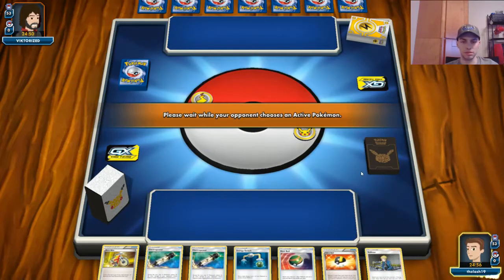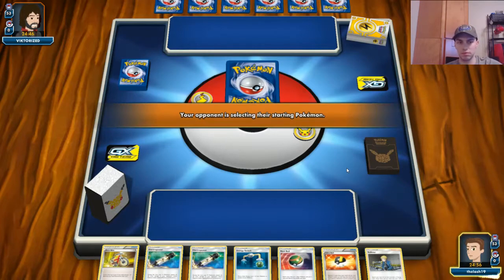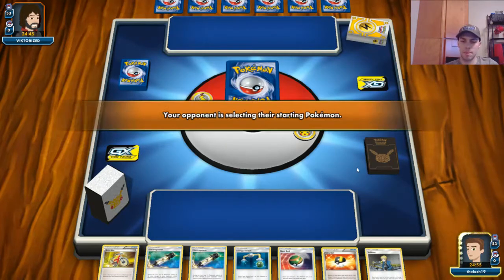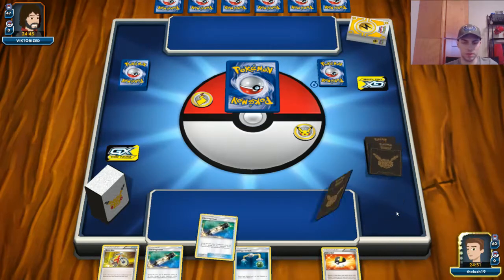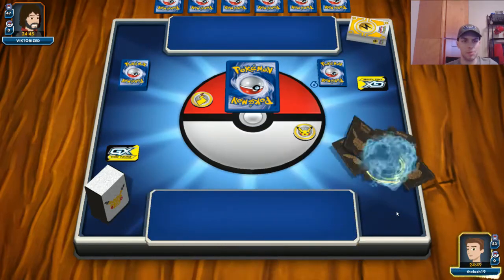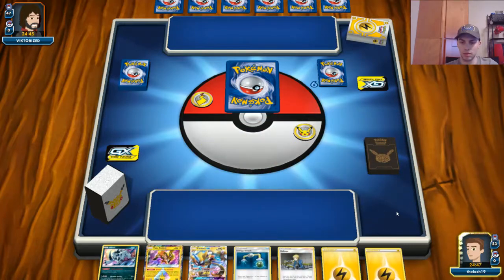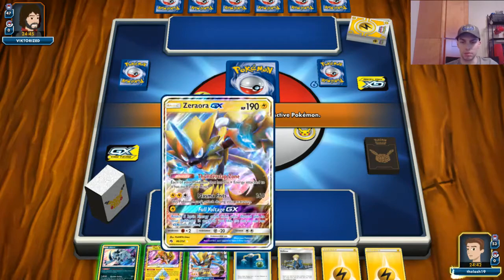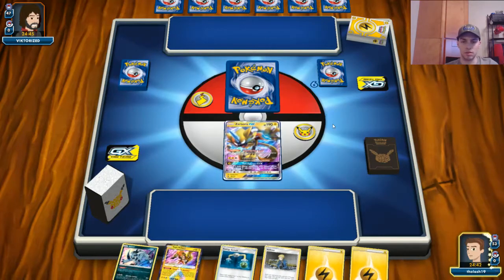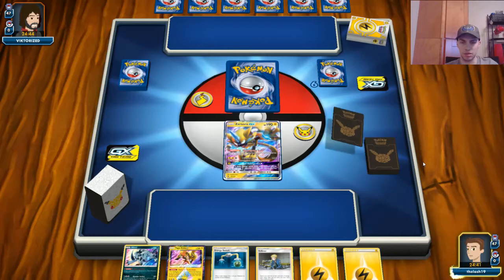All right, we're going to mulligan. That would have been a nice hand but we need a Pokemon. We don't know what our opponent's playing so I don't want to bench the Absol because it can just get in the way.